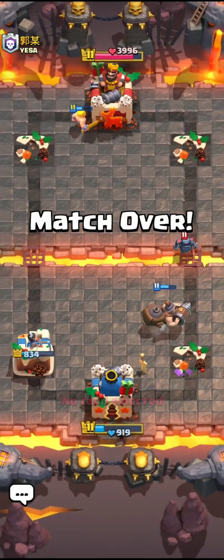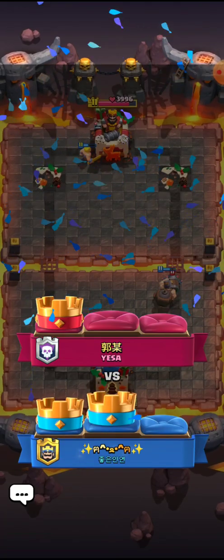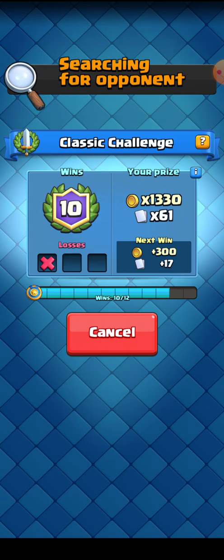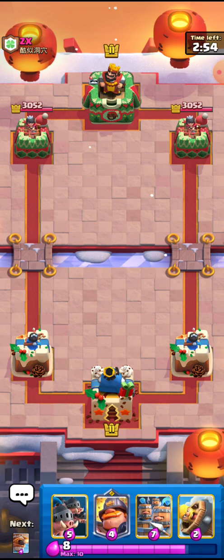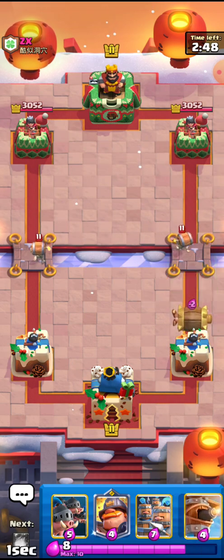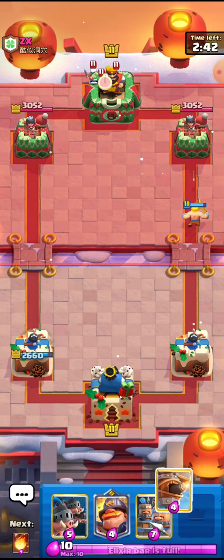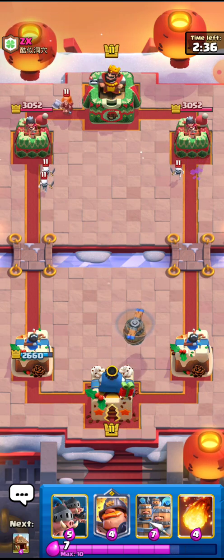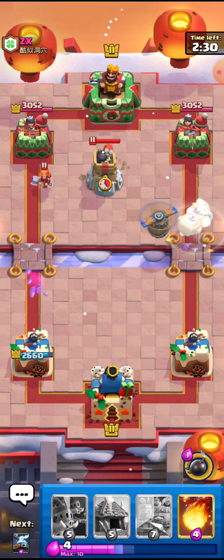Oh my god, oh my god — I thought I was not going to defend it but it really happened well! I knew that the Mighty Miner would kill the Bomber — kind of calculated well, nice play. But I could have played it much more easily and much better. Anyway I'll go for the Orb Barrel now — this is a psycho matchup with the Miner. I'm not going to follow his cycle which means I have to play really really well.